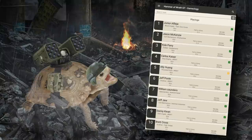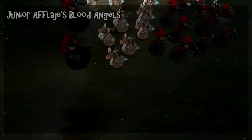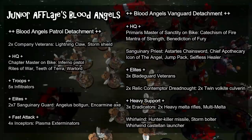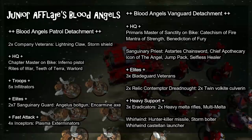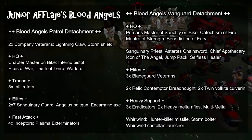Talking about the list in particular, this is a relatively standard MSU style of Space Marines. While there are many schools of thought with Blood Angels around putting as many points as possible into large units of Vanguard Veterans or Sanguinary Guard, potentially combat-squadding them into an army of melee attackers, I think a more well-rounded approach is actually the correct play. Junior's taken a Patrol plus Vanguard Detachment, the Patrol coming with a couple of Company Veterans with Lightning Claws and Storm Shields for 54 points.